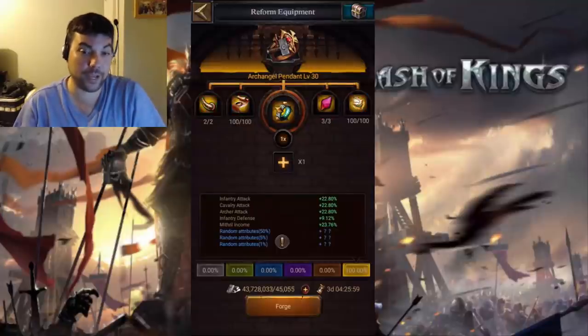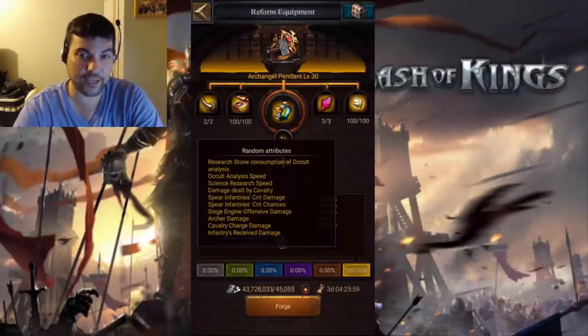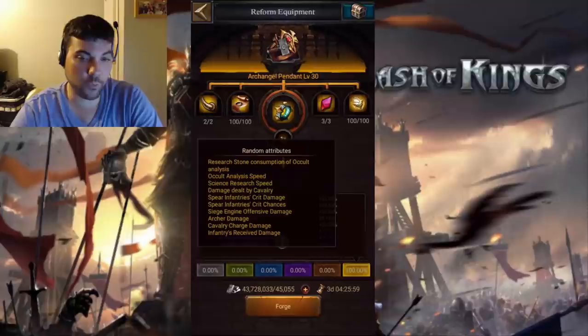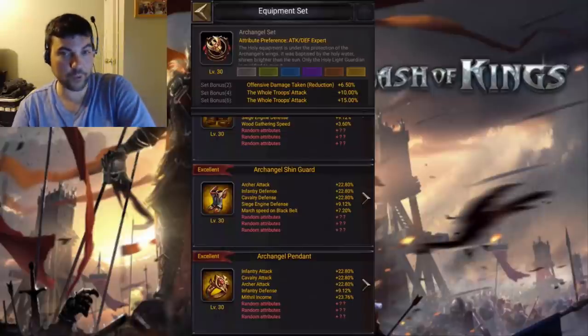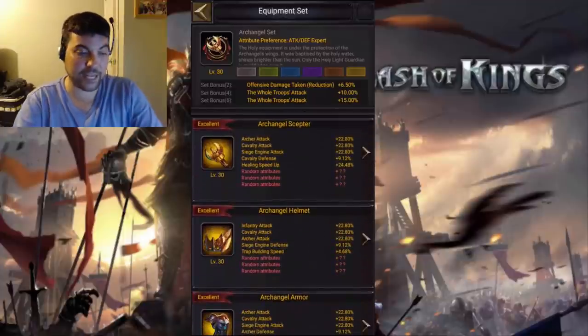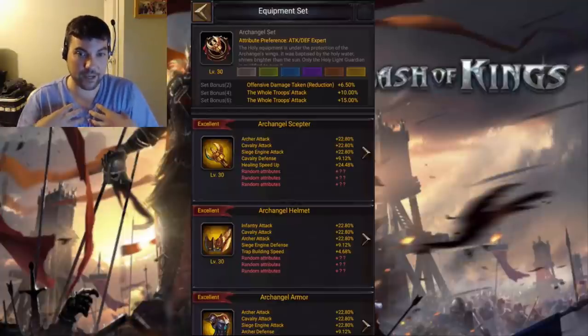You might be asking yourself: what are random attributes? If you hit this little exclamation point here, you see all the possible random attributes that come with this set item. Some of the bigger ones on here are infantry received damage, or spear infantry's crit chance or damage. Those are good ones. The other ones you don't really want are things like occult speedups. I'm going to rate all six of these items from most important to least important to prioritize getting random attributes.